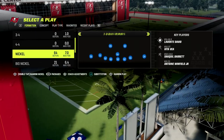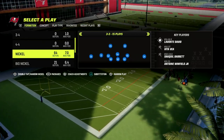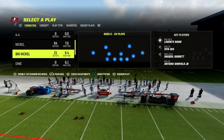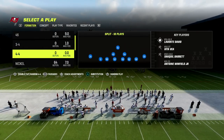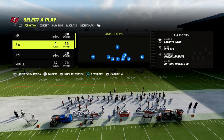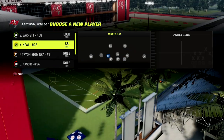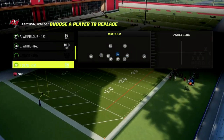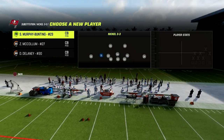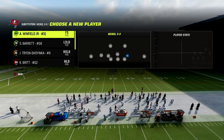The beauty of this defense in the 46 is you have Nickel Over, you have 3-3 Cub, 3-3 Normal. You also have Big Nickel, Dime Normal, Dollar. You could also go to the Multiple Defense and get some other stuff as well. What we're going to do here is we're going to put safeties at the linebacker position. This is going to allow us to get really good personnel onto the field.